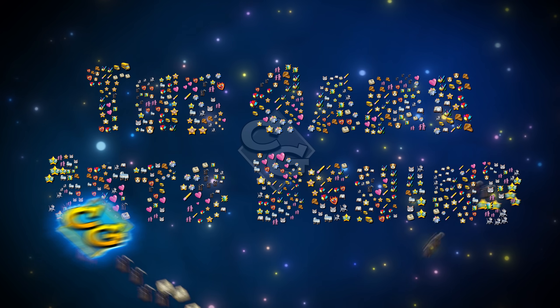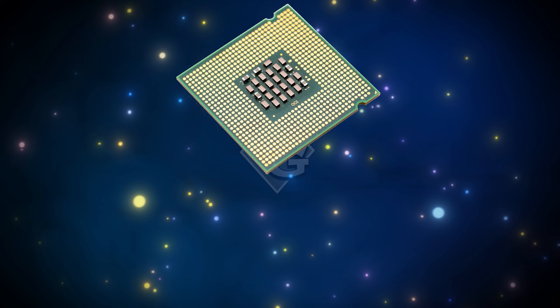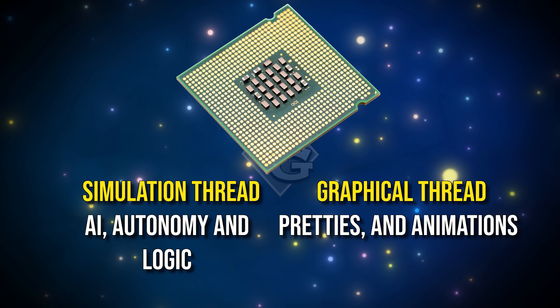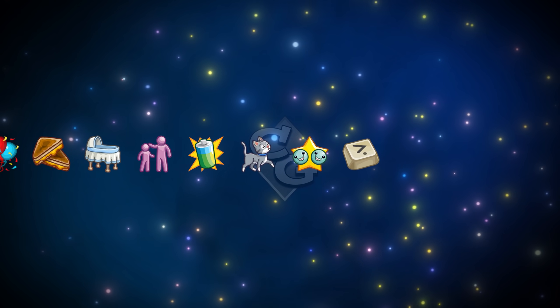You could just sum it up by saying the game gets behind, but it's actually kind of fascinating how a lot of these things work. The Sims 4 uses a couple separate processes to run. There's the graphical side and the simulation side. These two systems talk to one another to get things done.